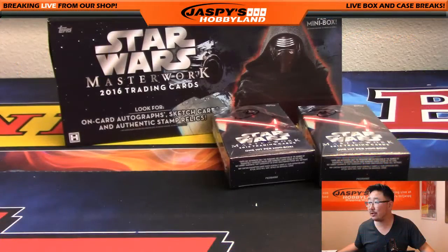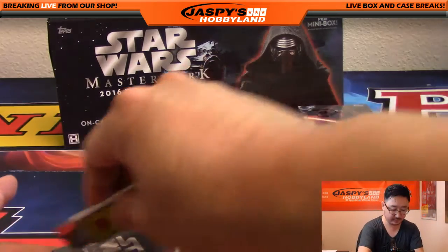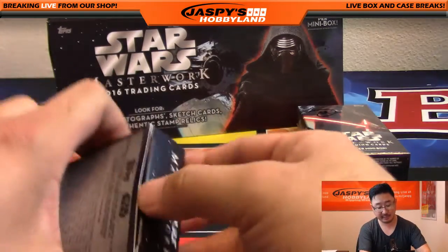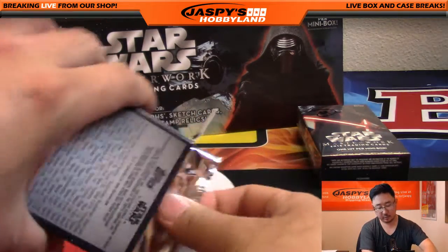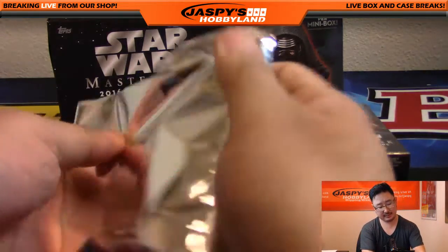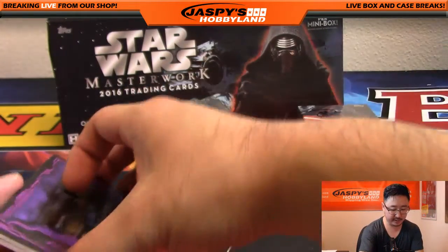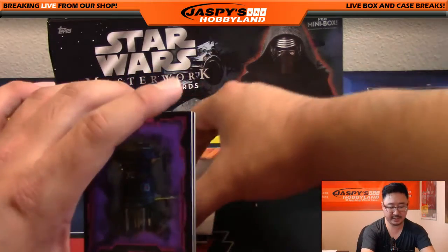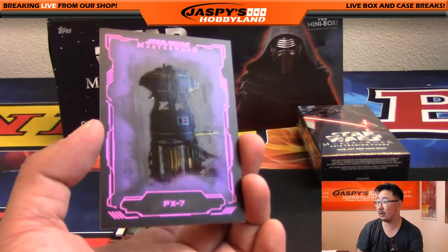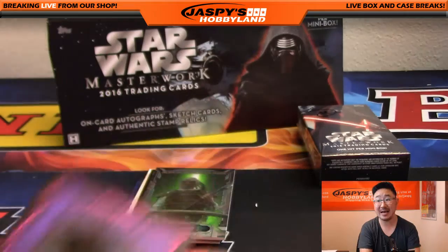Daniel Lint, you have pack 3 — mini box 3, good luck. We have not pulled any Daisy Ridley yet. We have seen a Carrie Fisher framed autograph and a Peter Mayhew Chewbacca autograph, but that has been about it. No Daisy Ridley yet. There's FX-7 again — another look at the medical droid, but this is definitely a parallel: 24 out of 25. Nice one, Daniel.